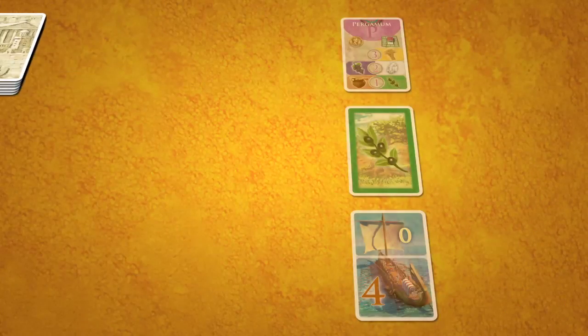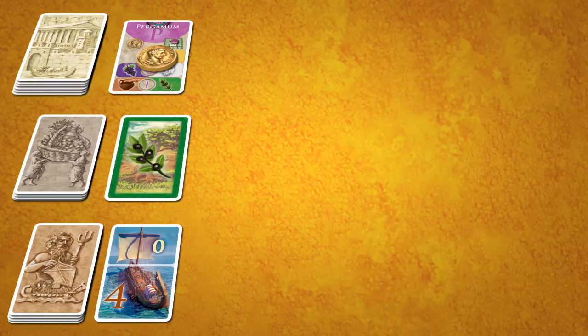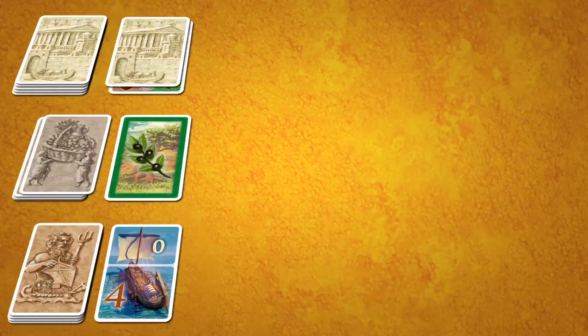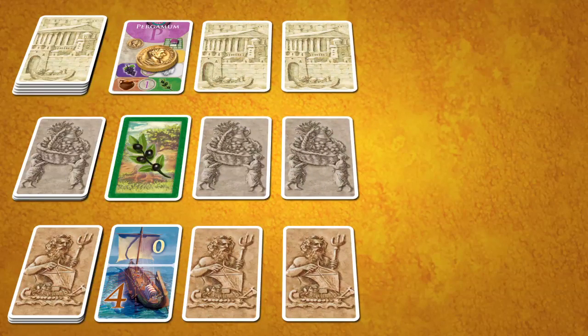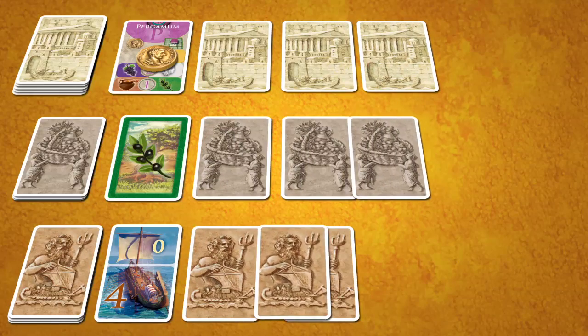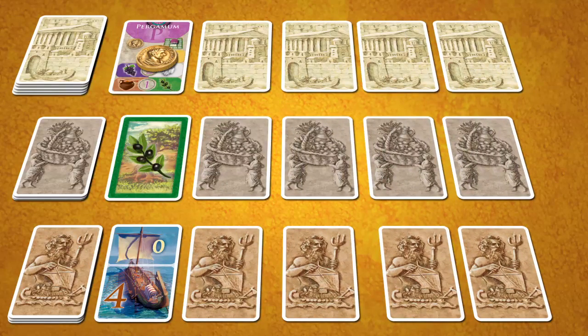After all players have taken a contract, move the remaining contracts to the left and place a gold coin on them. New contracts are drawn face-down. Phase 1 is repeated four times so that all players have acquired five contracts, loaded onto their contract chart.